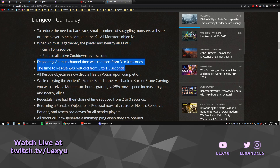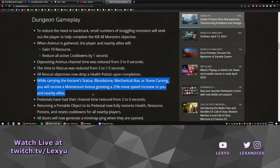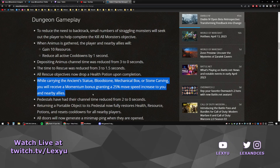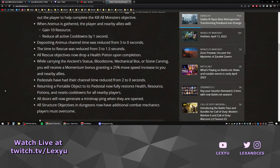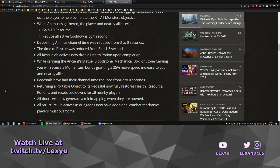Depositing and rescue time was also reduced to speed things up. While carrying some of these quest objectives, you receive a momentum boost granting a 25% move speed increase to you and nearby allies. This doesn't make much sense from a logical perspective — you'd be moving faster while carrying a heavy object on your back — but usually you're backtracking to drop these items off, so it makes sense to reduce this downtime. Overall, dungeons were really fun and interesting in the beta test, so I'm glad to see these updates.